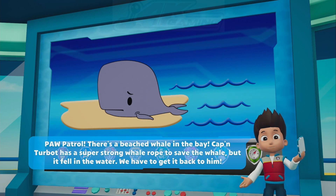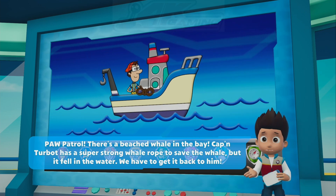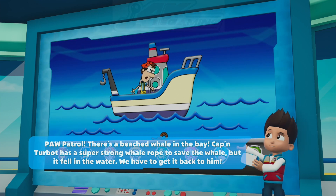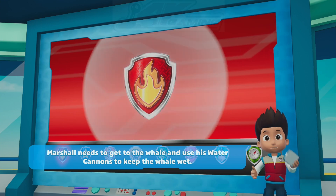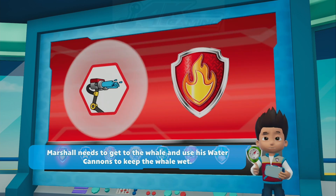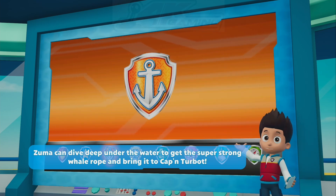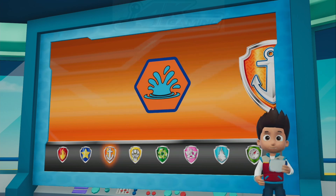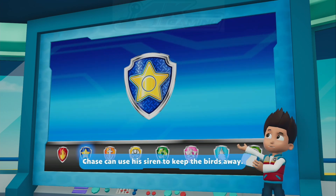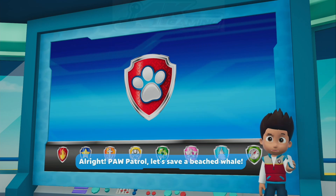Paw Patrol, there's a beached whale in the bay. Captain Turbot has a super strong whale rope to save the whale, but it fell in the water. We have to get it back to him. Marshall needs to get to the whale and use his water cannons to keep the whale wet. Zuma can dive deep under the water to get the super strong whale rope and bring it to Captain Turbot. Chase can use a siren to keep the birds away. Alright, Paw Patrol, let's save a beached whale.